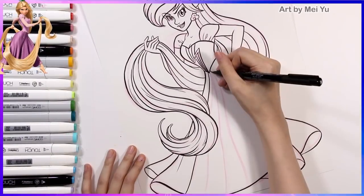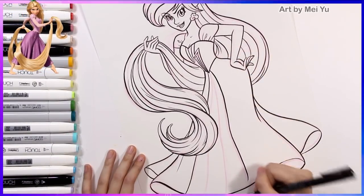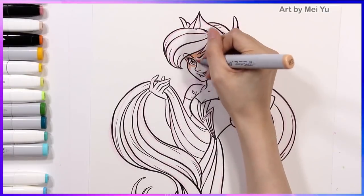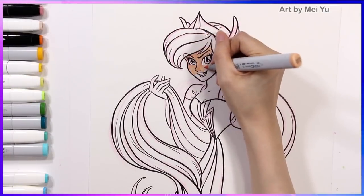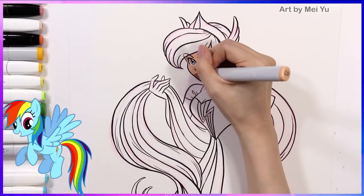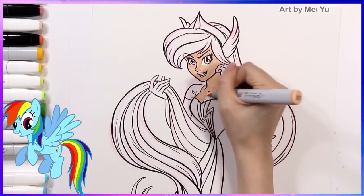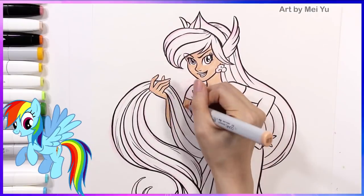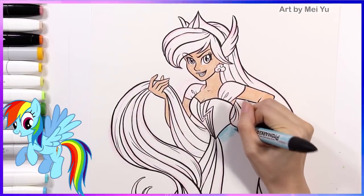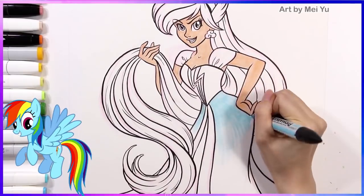Maybe they could even be friends — that'd be kind of cool. But yeah, I wanted to design her hair in such a way so that it's a really distinctive feature in my design, and along with the dress and her crown, I wanted to have these simple-looking design elements that can connect with the original character in a creative way.